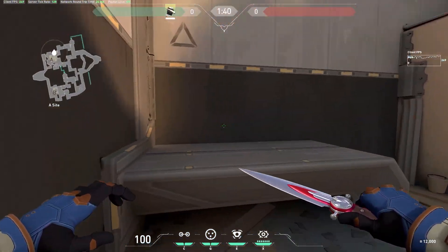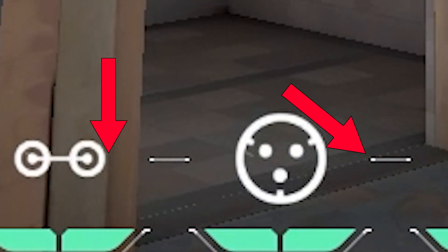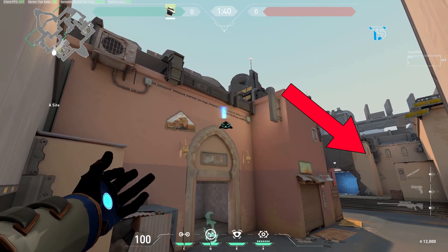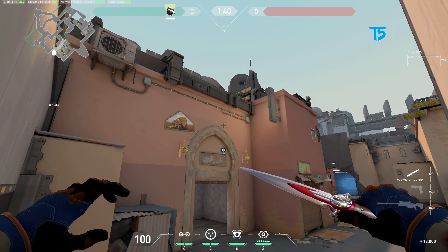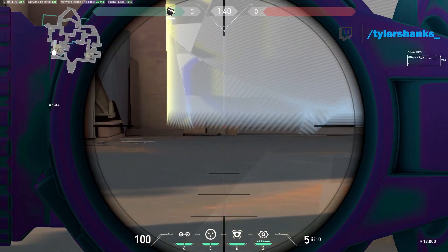This next one is just as hard as that first one. I like to line up the tripwire icon with the edge of this beam, and this divider with the center of this second dark strip of tiles. This completely covers the door from showers, and you can see enemies' feet from pretty much anywhere.